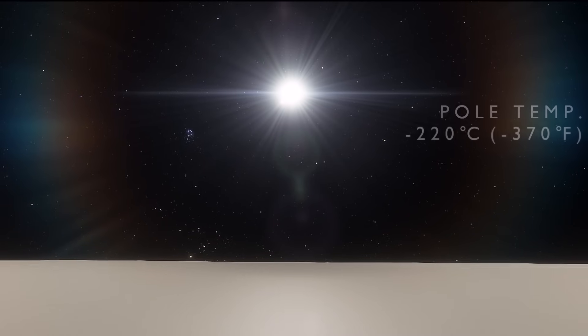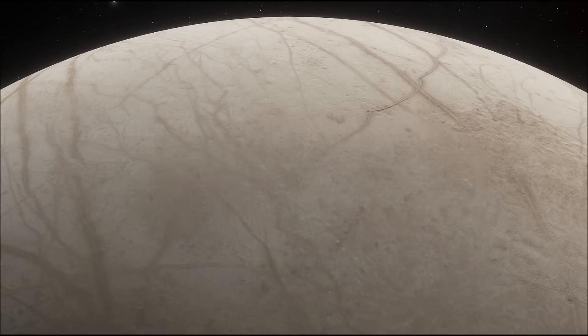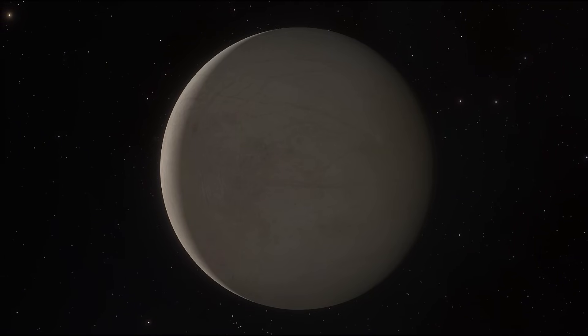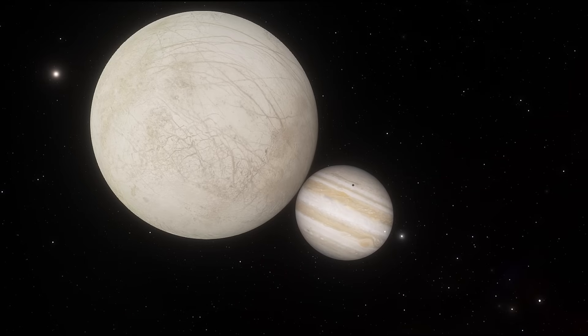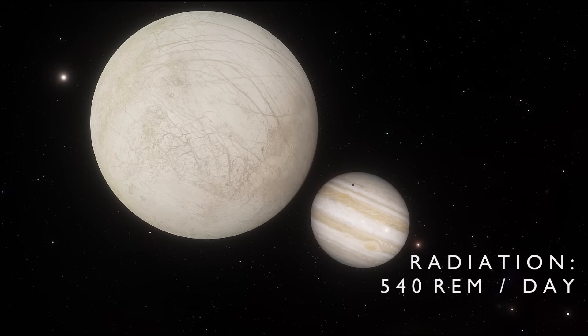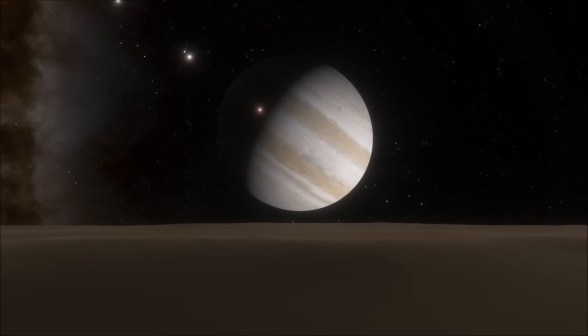The Jovian system is much further from the Sun than the Earth — more than five times further — so sunlight out here is about 25 times fainter than on Earth, leading to freezing surface temperatures of about minus 160 Celsius at the equator and minus 220 Celsius at the poles. These temperatures have turned the ice shell as hard as rock. The moon has a very thin atmosphere of oxygen, meaning little to no heat is retained, and the surface receives next to no protection from the intense radiation from the parent planet Jupiter. The surface radiation on Europa is about 540 REM per day, which is enough to cause serious illness and death in most people after less than 24 hours of exposure.